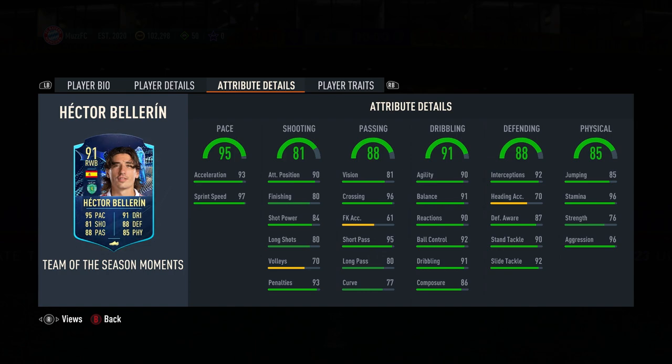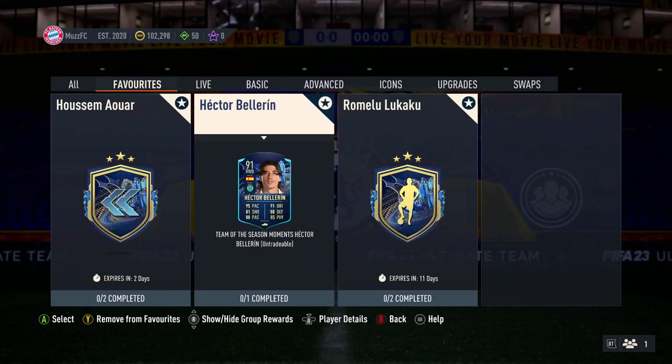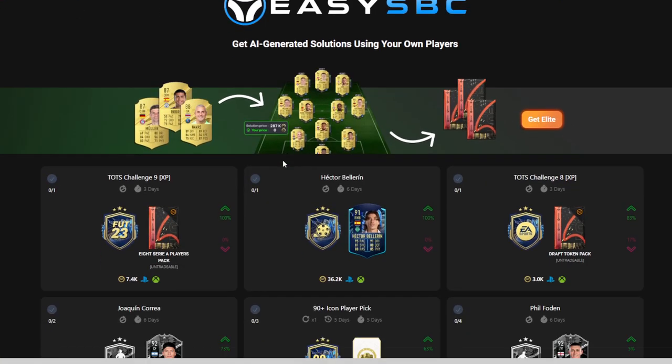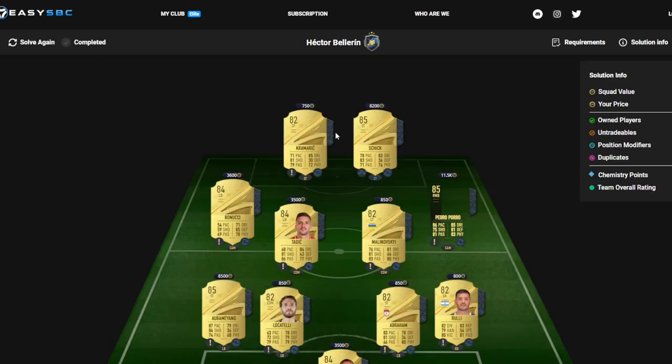I like the look of him. In terms of links I'm not entirely sure, but hopefully we've had some good Liga NOS Team of the Season cards to link him with, and of course he's Spanish so you could link him to some Spanish players. The price is coming in at just under 40k — about 36k for this Bellerin. Let me know your thoughts: are you gonna do him? I don't think you can go wrong for that price.